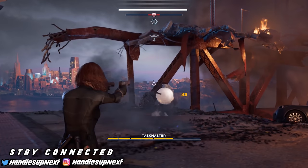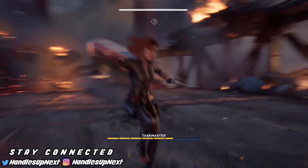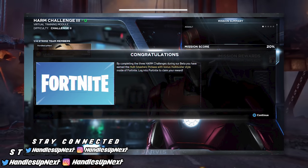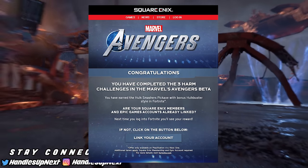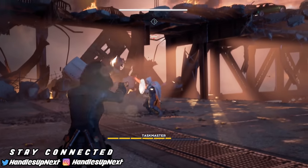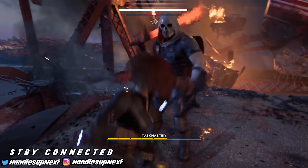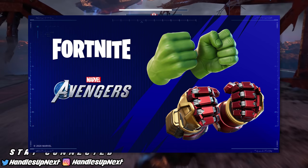Once you complete all the Harm challenges — they are pretty hard — it is going to tell you that you've unlocked the pickaxes. It will probably send an email to the email linked with your PlayStation or Xbox, telling you that you need to link an Epic Games account to that account. You link your Epic Games account and then you can load up Fortnite and you'll have your pickaxe.